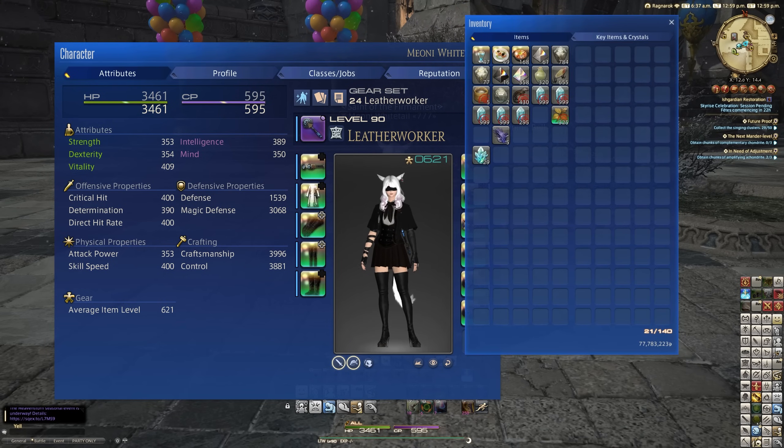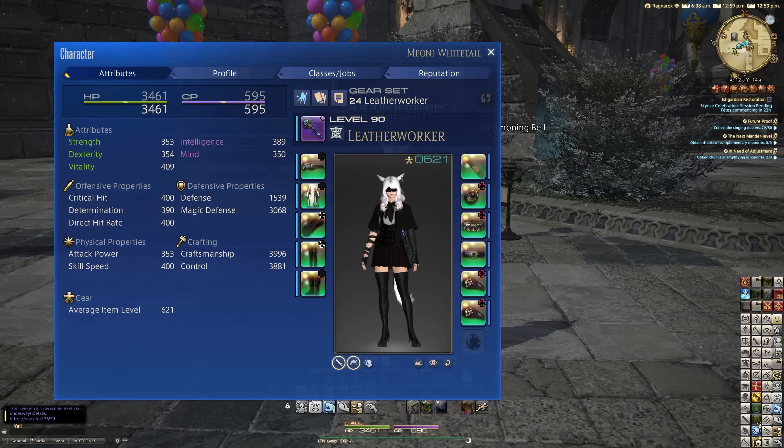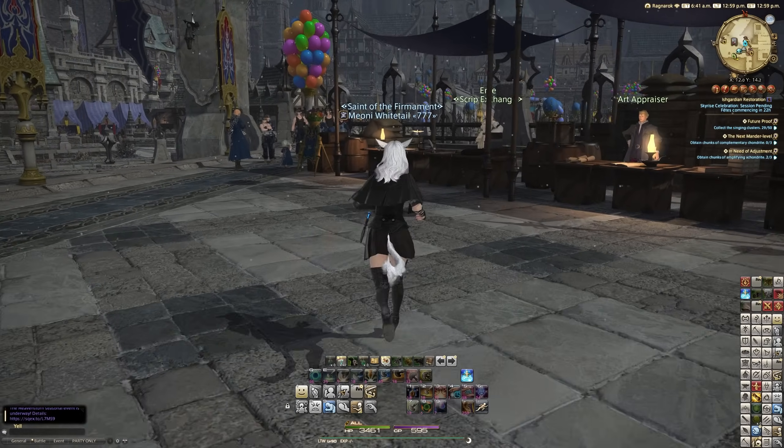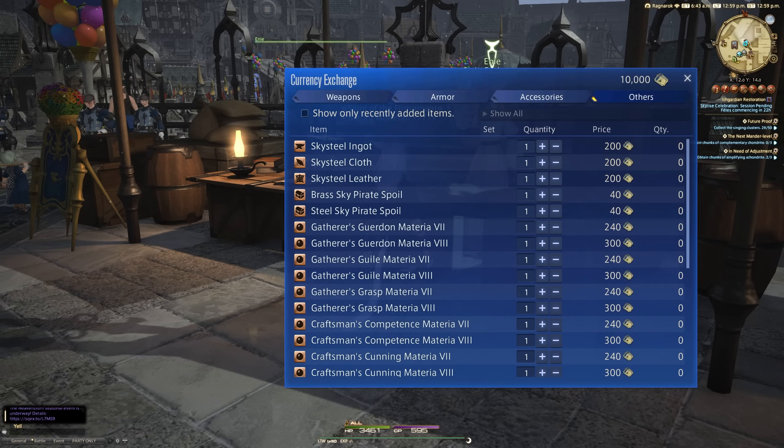And then you've got to turn them in. Every time you turn them in, you've got to either decline the Kupo of Fortune message that pops up asking if you'd like to play, or you're capped on Kupo of Fortune tickets. And there are messages telling you to go change your scripts for various materials.